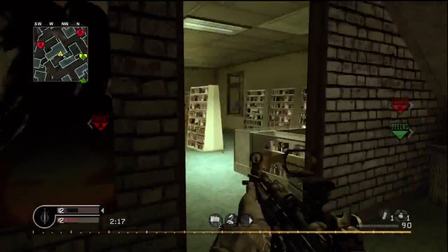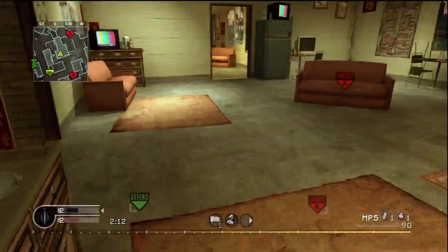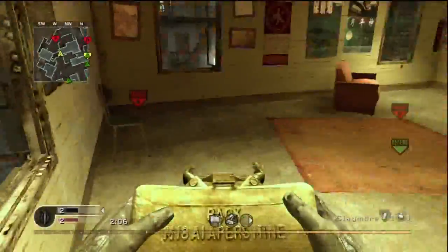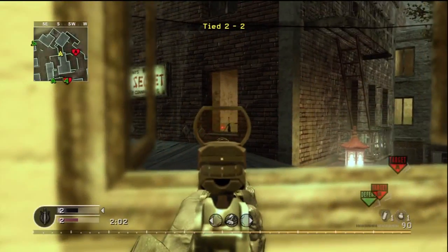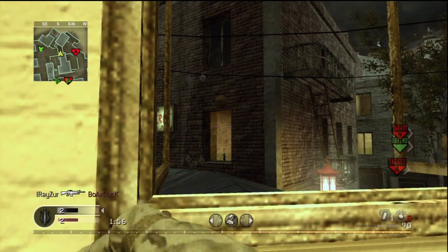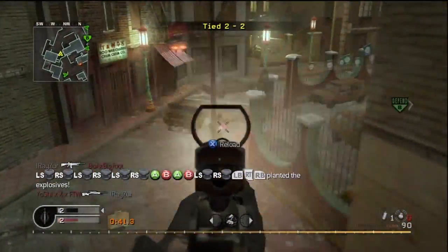Got to watch out for that nade spot once again. Move in — we make sure we check that doorway on the left because we had a confrontation with somebody there. Running upstairs and putting our Claymores down as usual. We hear this guy and try to pick him off through the window. We see his other teammate too but don't get him, so we put our Claymores here and check that building — there's a dude in there, so we cook our grenade.